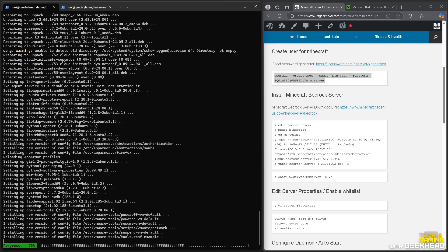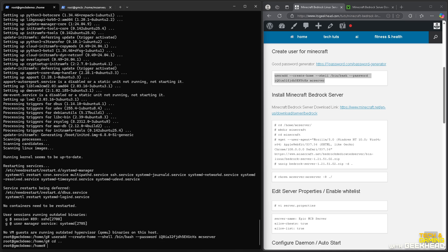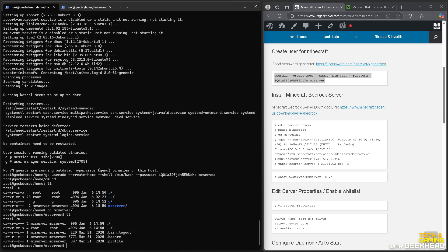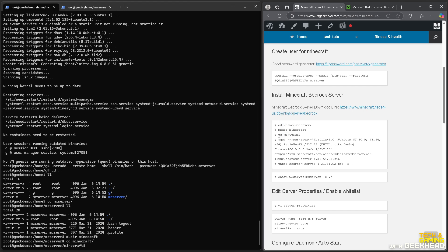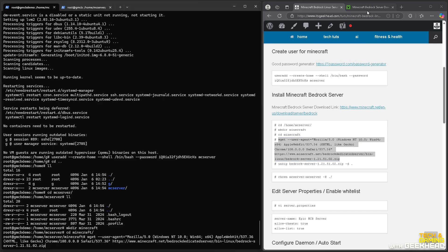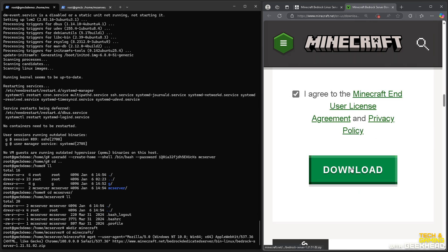We'll run apt upgrade — that took a couple of minutes, good thing I paused it. Now we're fully up to date. We're going to create the mc_user account with create-home, then cd to the home folder where you can see the mc_user directory. We'll create a directory called minecraft, cd into it, and then download the Bedrock URL. You can verify this matches the URL on minecraft.net.